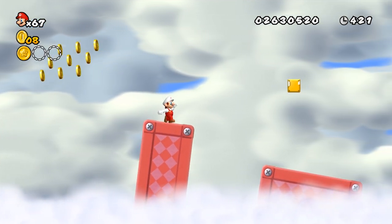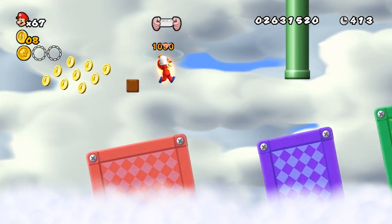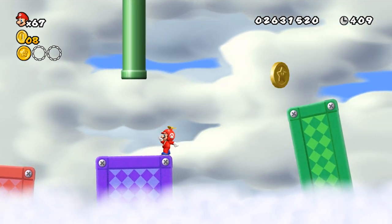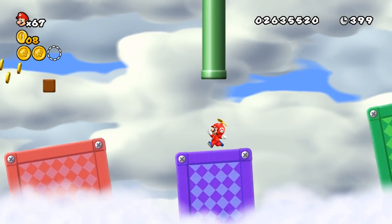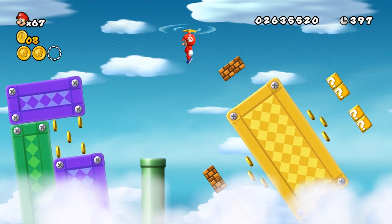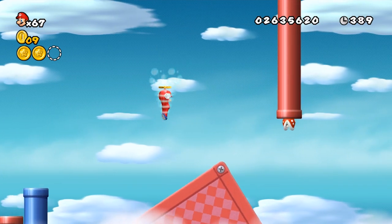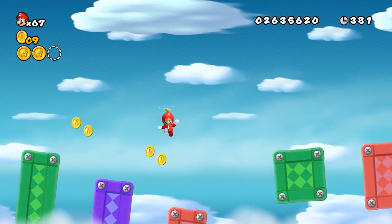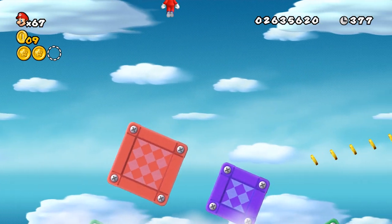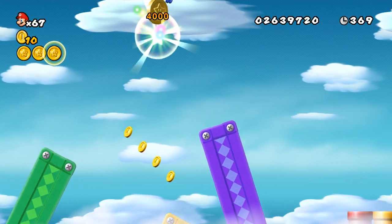I think we can find our second Star Coin down here. More importantly, inside that question mark block is a propeller suit, and since we are high up in the sky, the propeller suit is one of the best power-ups you can have throughout this entire world, since a fall here will pretty much always guarantee your death. There's not a whole lot of platforms to catch you in your fall, and there's no ground plane either. Having that propeller cap can be extra insurance, since it can save you from a death or just slow your fall so you can hopefully find somewhere safe to land.